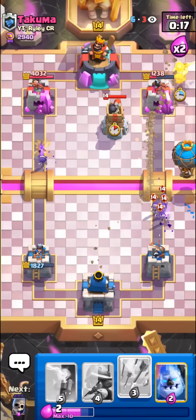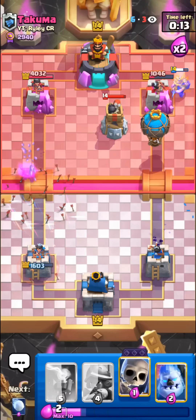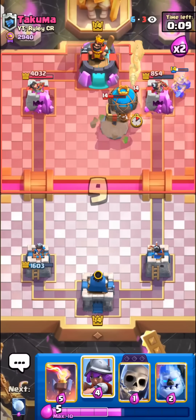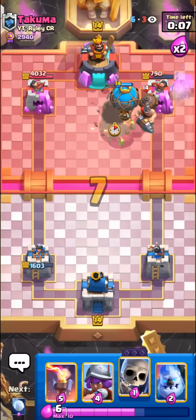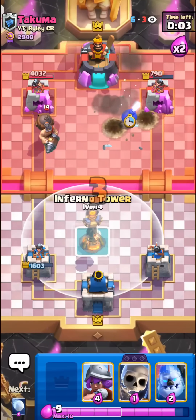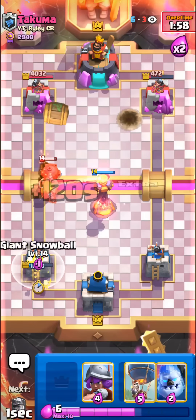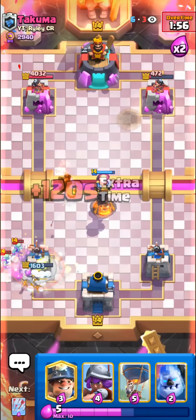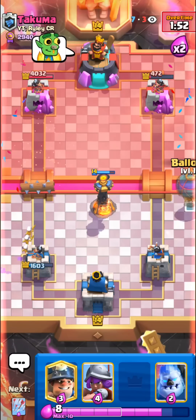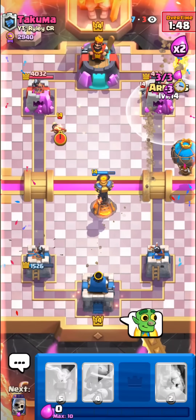I'll go in for the Miner balloon. You guys can see the evolved skeletons are pretty nice, but they're really way better against beatdown decks compared to cycle decks. He has the Mighty Miner for this balloon and it should still be death damage at least. I was kind of hoping he would just use the Mighty Miner ability into the balloon into his tower, but I guess he's a bit better than that. We can snowball this and I think we're completely fine. I'll just go in for another balloon Miner — man, Clash Royale is so relaxing when you play against Riley.